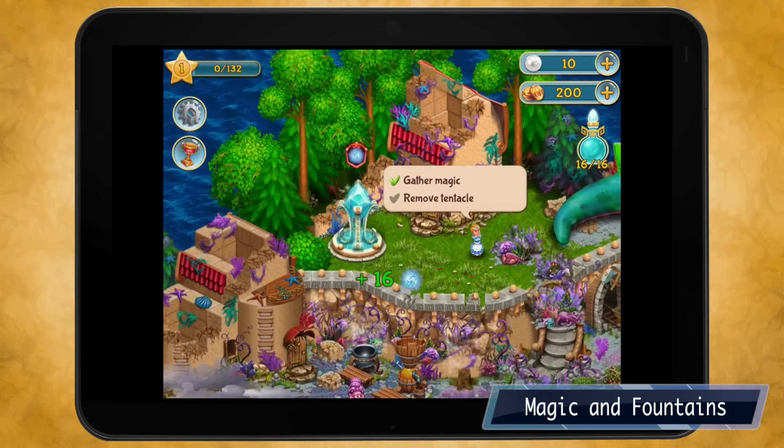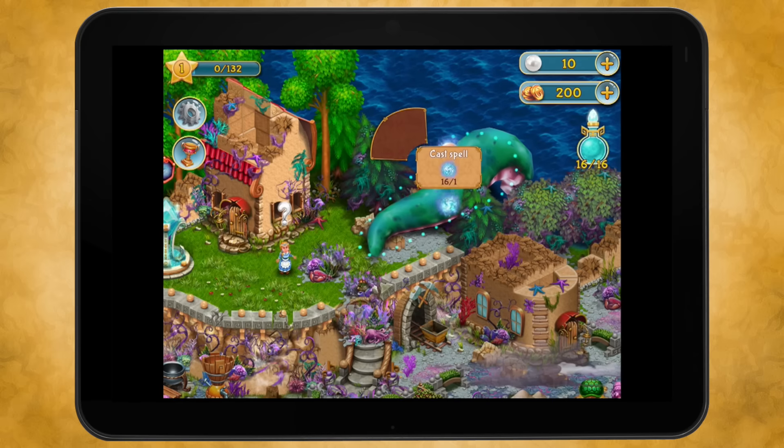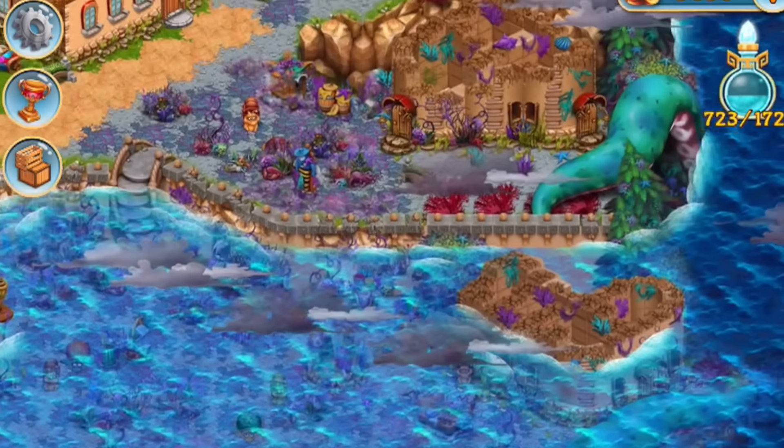When you first start the game, the amount of magic you can collect is limited. As you unlock new areas, upgrade buildings, and restore the island, your magic capacity will increase. In turn, this will let you unlock and restore even more of the island.